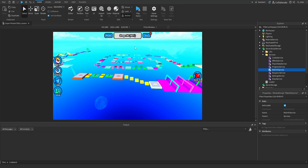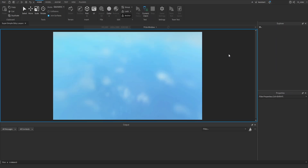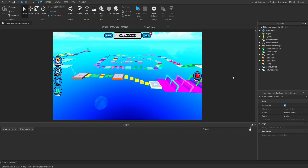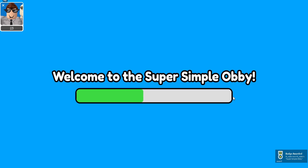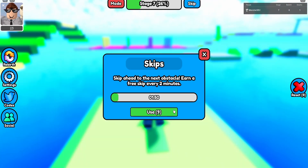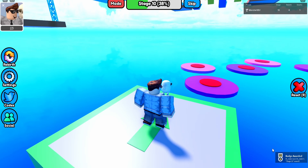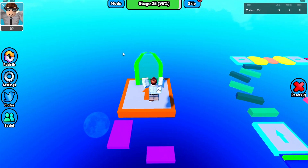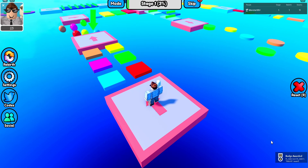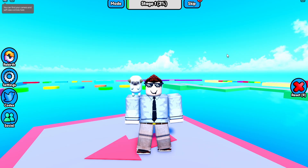We have one more badge to implement, but we'll actually implement that in a later episode when we implement the system for purchasing developer products or game passes. So with that being said, we're finished implementing all the badges into our game that we've created so far. We're not able to test this inside of Roblox Studio because you will not actually be awarded any badges inside of Studio. So we publish the changes, join the game through Roblox, and as we get into our game, we can see that we've been awarded the Super Simple Obby badge. Then reaching stage 10 awards the Stage 10 badge, and completing the obby and rebirthing awards the Rebirth badge. This system is working exactly as it should be.